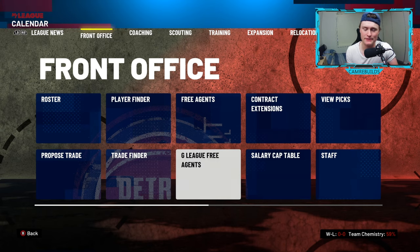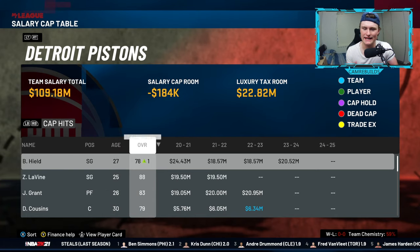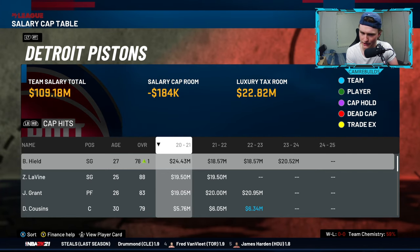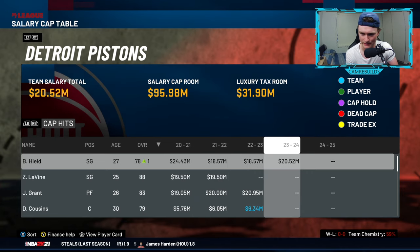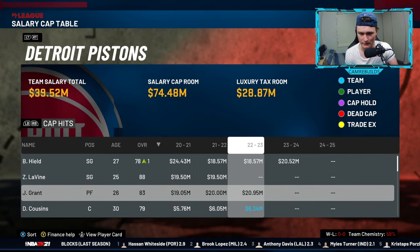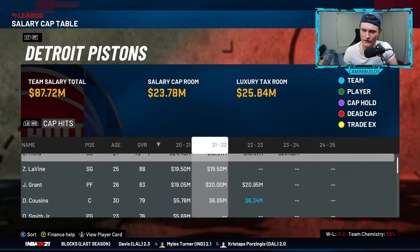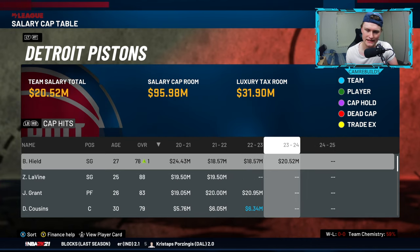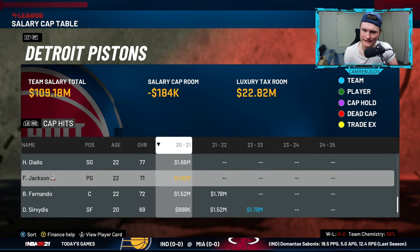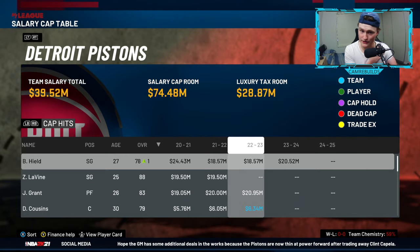To keep track of your salary and your team's finances, go to the salary cap table on the front office tab. You can see how much you're paying every single player. Buddy Hield is our highest paid player this season at $24.43 million. Blue means a team option at the end of the contract. Yellow means a trade exception — once they're gone, you have an exception for them. Green is a player option, which means the player controls that option.